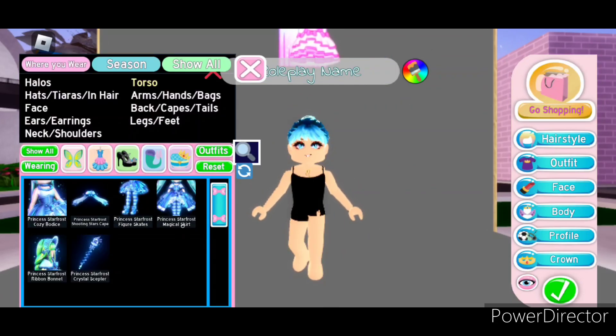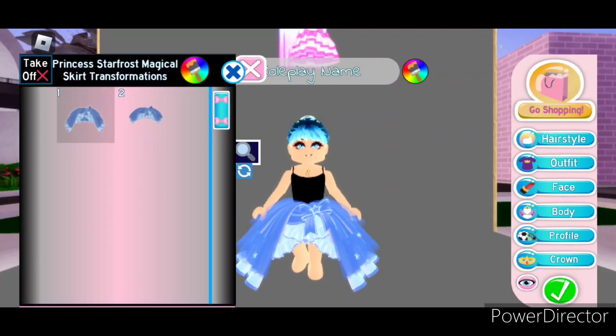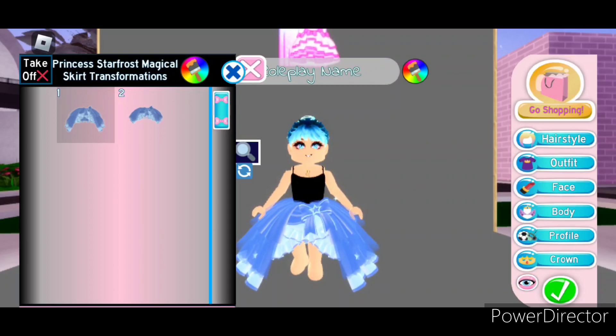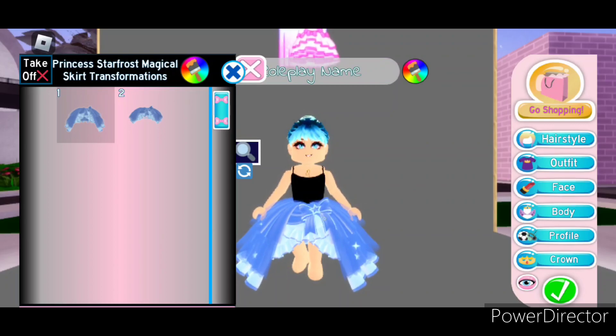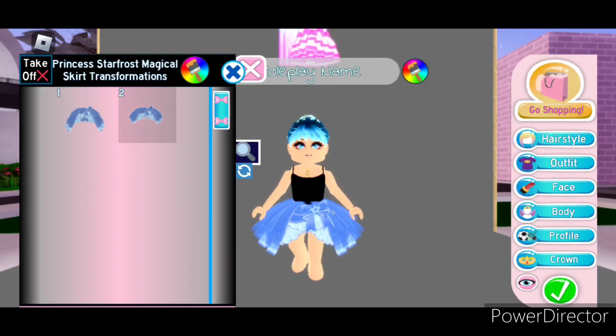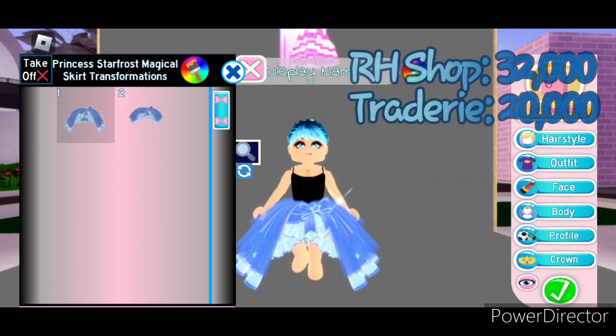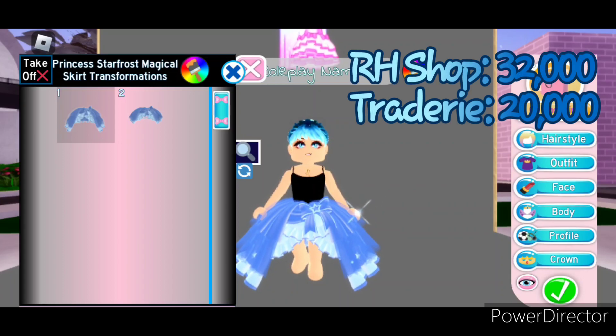Next we're going to be taking a look at the Princess Starfrost magical skirt, which has two toggles in total. The skirt is super cute — it's got these ruffles underneath this layer here and a bow with a star in the middle. Toggle 2 is just a shorter version of that. The Princess Starfrost skirt can be bought in the Royal High shop for 32,000 diamonds. And on Tradery it's worth about 20,000.